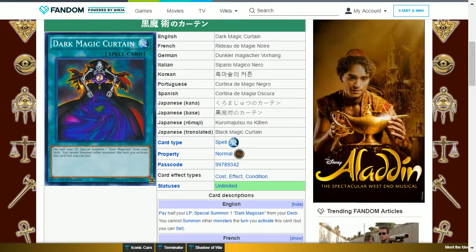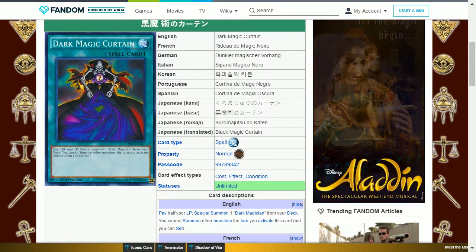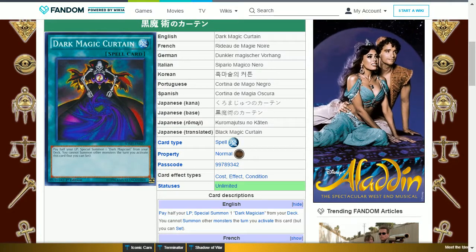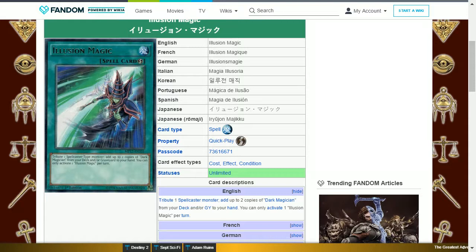The next card is Dark Magician's Magic Curtain. This is a normal spell card that says: pay half your life points to special summon one Dark Magician from your deck — you cannot summon other monsters the turn you activate this card, but you can still set. There are better options to bring out a Dark Magician, and this should only be used if your life points are lower than a thousand and you are desperate to bring out a Dark Magician.